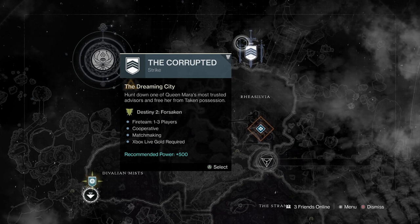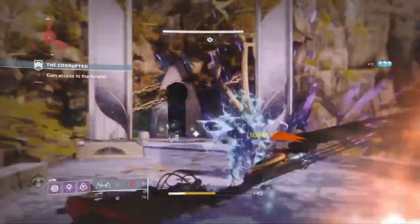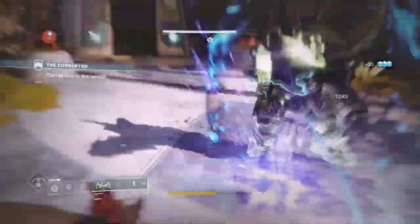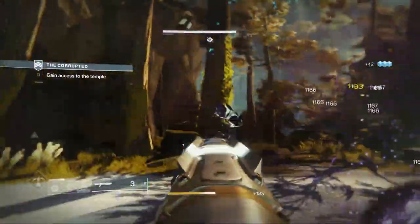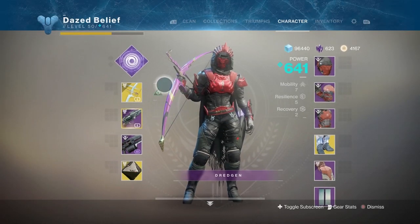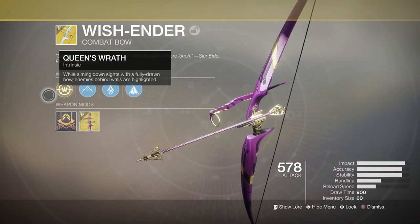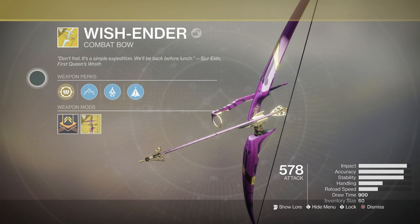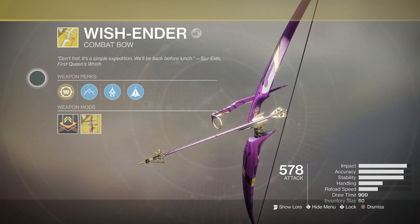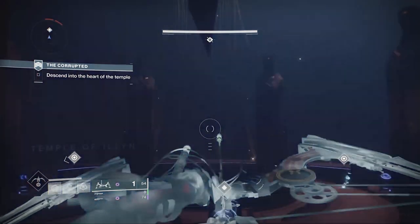Welcome back to the channel everyone. In this video we're going to go after the corrupted strike, getting all the eggs and all the lore available in that strike. There are two eggs and two sets of ahamkara bones to find. For the people going after the corrupted eggs, you are going to need the Wish-Ender bow in order to shoot and break them. This is the only thing in the game that can shoot the eggs — they will be immune to every other weapon.